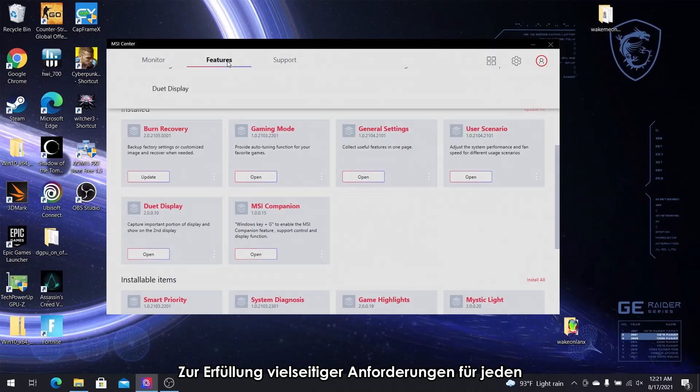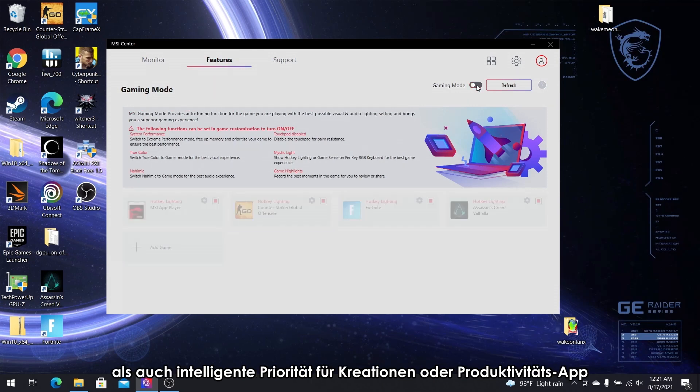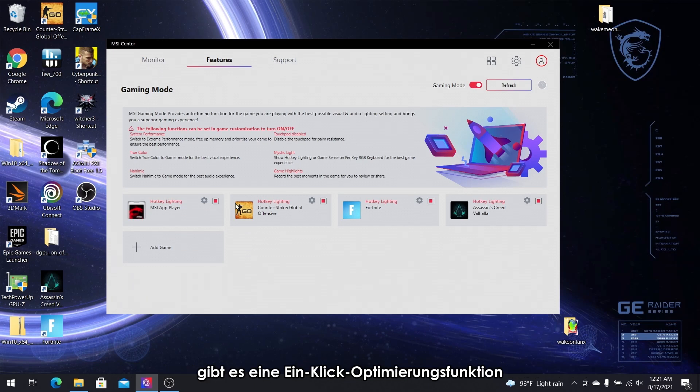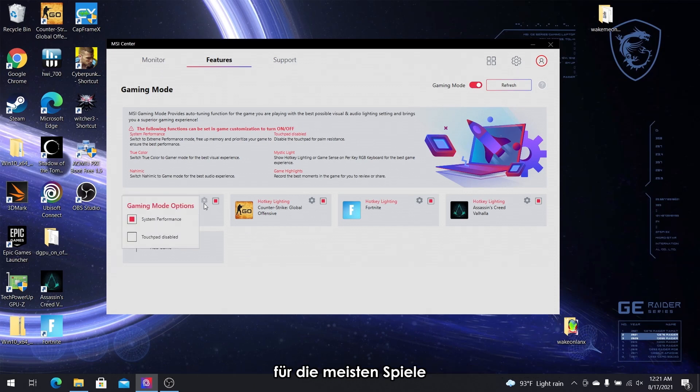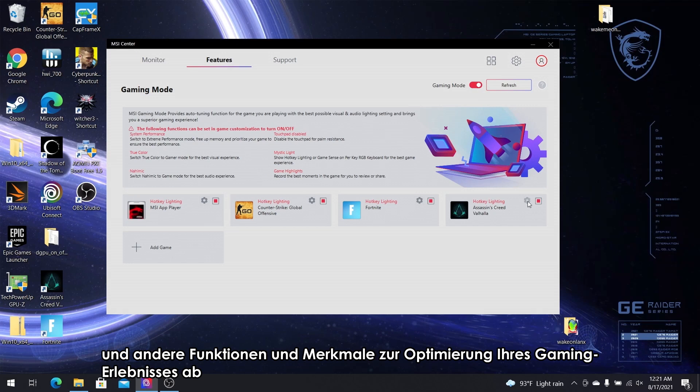In order to fulfill versatile needs for everyone, MSI Center provides both game mode and smart priority for creation or productivity apps. In gaming mode, there is a one-click optimization function for most games. It will tune the system performance, display color, Nahimic, keyboard backlight and other features to enhance your gaming experience.